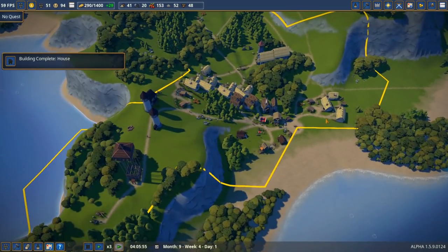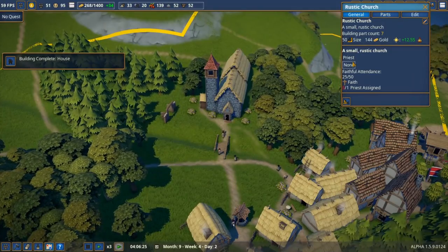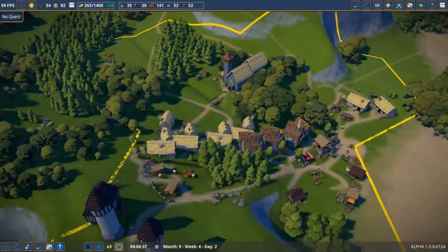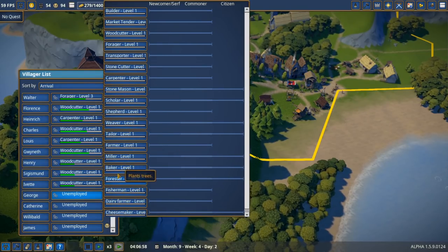Look at all these houses being upgraded — that's where some planks are going too, towards home upgrades. Amazing — look at all the people going to church. They all need church! We can't assign a priest apparently — I don't think that's a feature in the game yet, though they plan to add it in the future. I don't see a priest listed in the jobs.